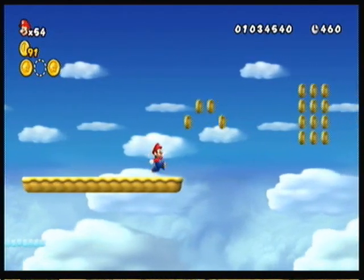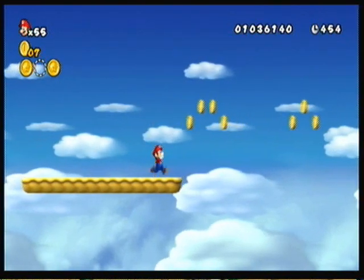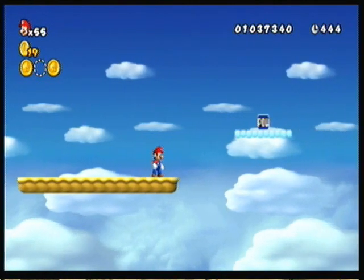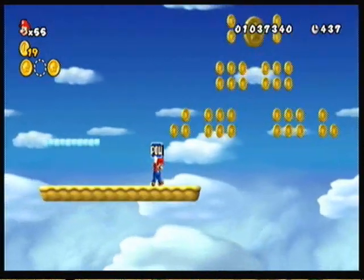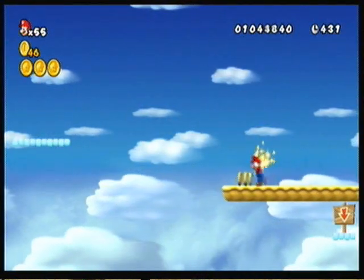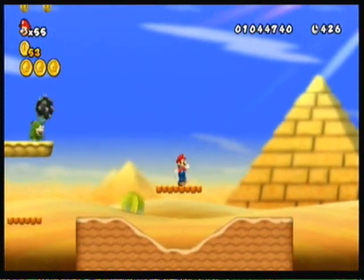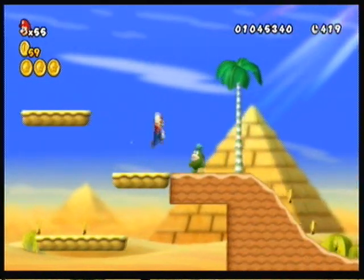There's a secret beanstalk right there, and of course that beanstalk takes you to a room where the second star coin is. All you gotta do is wait till you get to this point, grab the POW block, throw it right here, and there we go. Just drop down, and that'll take you to about this point, which is fairly close to the end of the level, so we're almost done.